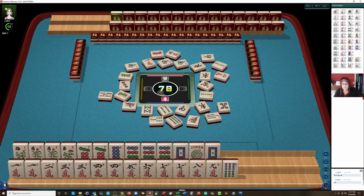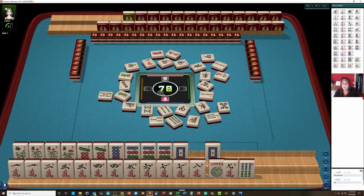We have our pair there — 9 crack. Wow, look at all these — we have the full run in there. Let's discard the 6 Bam — 6 Bamboos. 1, 2, 3, 4, 5, 6, 7, 8, 9 — we have all the cracks. Either way, we still need the 2. We need 5, 6 crack — they may have those. We'll have to see. We have a lot of tiles in the wall.